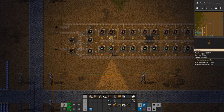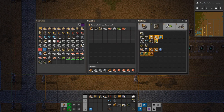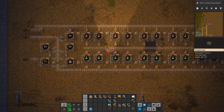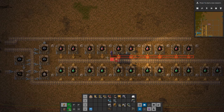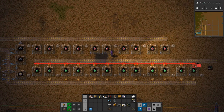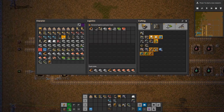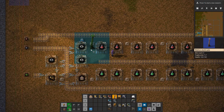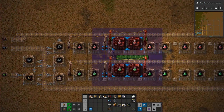I'm actually not particularly happy about this blueprint, to be honest. There's a problem with it from a master class perspective for what I want to do now. At this point I was assuming this would be built using the small electric pole setup, and I really don't think that's the way I want to play this. I'd much rather play it a different way.